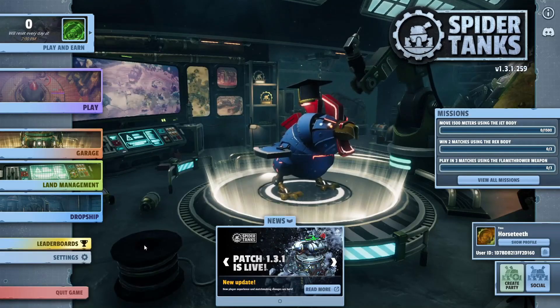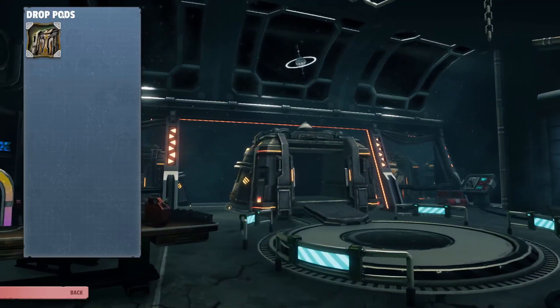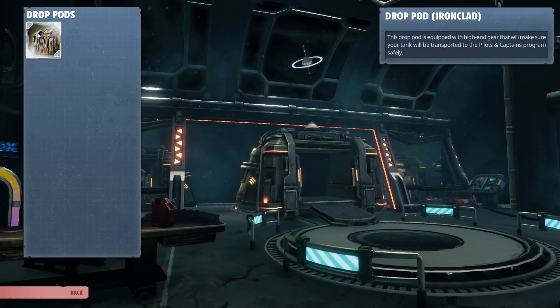Hey, what is up guys. This is just going to be a short video on how to rent out your spider tank on the Gala Games game Spider Tanks. Pretty much what you're going to want to do is go to the main menu, pick Drop Ship from the options, then click your drop pod.